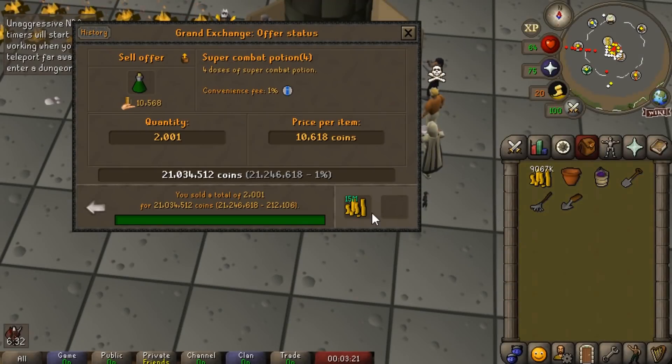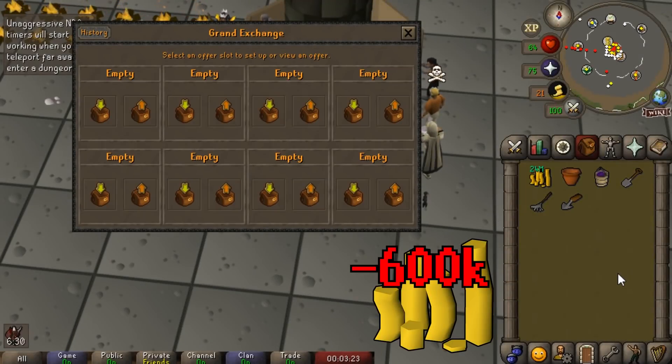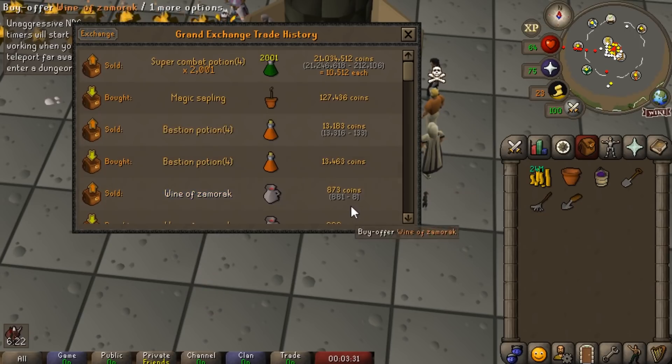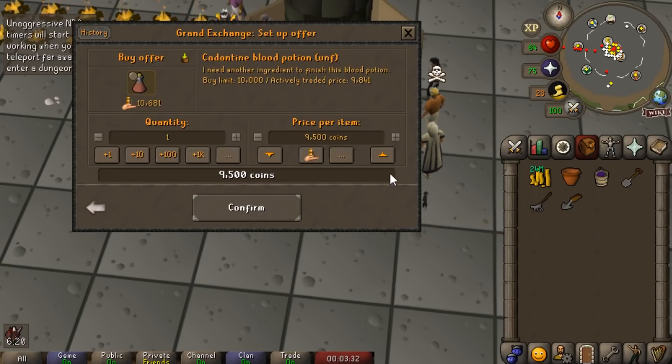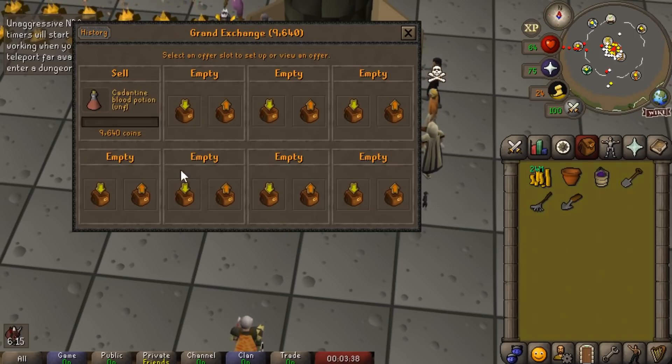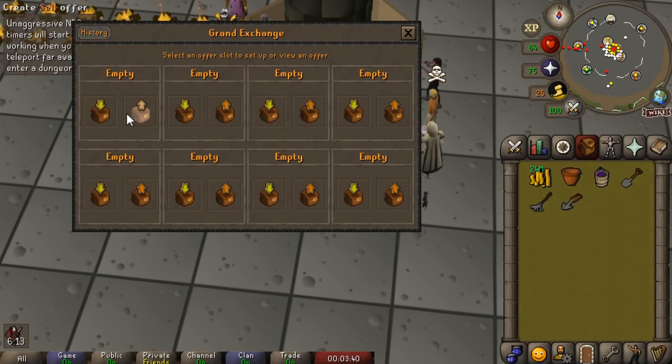I forgot to check in earlier, but after selling everything off, we actually ended up making about 10 million GP from all of the Nihil Shards we've grinded over the last couple of days — even weeks at this point. So I think it's safe to say: definitely worth it. We sold them all off and didn't really lose very much money.